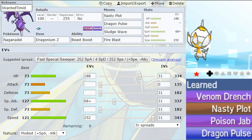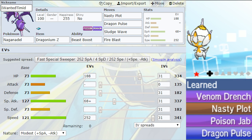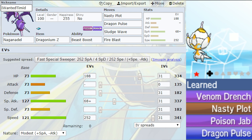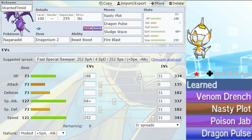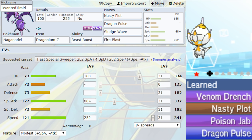Obviously if you soft reset for a Timid one, or just have a normal one, you'd go with max Speed and max Special Attack with Timid Nature. Usually the moveset would be Nasty Plot, Dragon Pulse or Draco Meteor, Sludge Wave, Fire Blast — the normal moves you'd see running on it. Lum Berry or Dragonium Z would be the best items. It's a very, very strong Pokemon — obviously Poipole's evolution. If this gets released down the track or you've got a Modest one yourself, you can give the alternative EV spread a go.